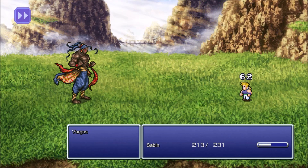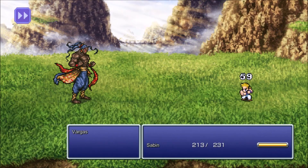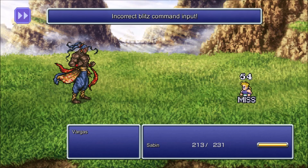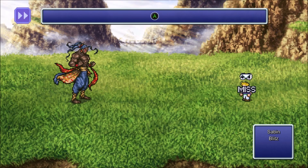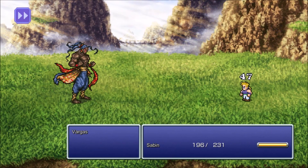He starts out with Doom Fist — you have a time limit and you've got to use a Blitz command, which is Sabin's specialty. Get ready to join your beloved master. You have a 60-second time limit. Something new here — you don't even have to memorize it, the commands are shown on screen. Oh wait, you still have to input it — I see.